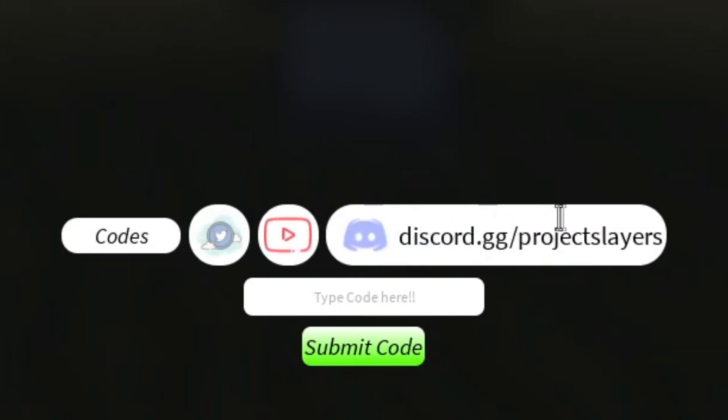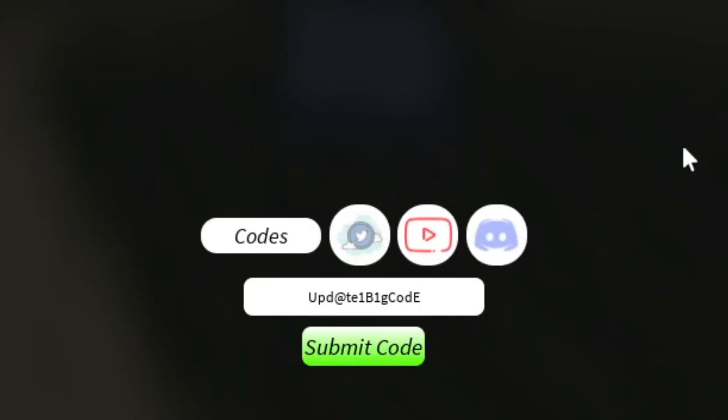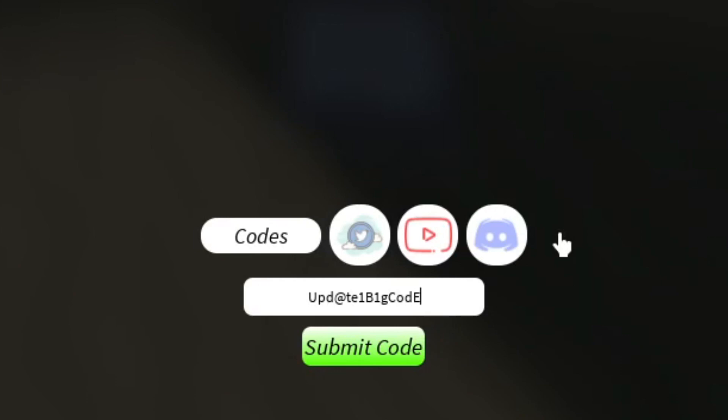The first code is: capital U, P, D, then the at symbol, then T, E, then the number 1, then capital B, then the number 1, then lowercase G, capital C, O, D, and capital E — so it's UPD@te1B1gCODE. Make sure you spell it exactly as shown on screen; this game is really case sensitive. I've already redeemed this one but it does work, so make sure you get it for yourself.